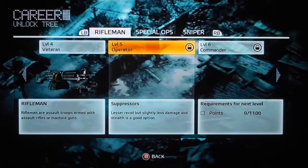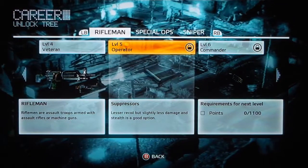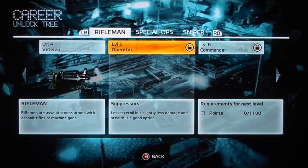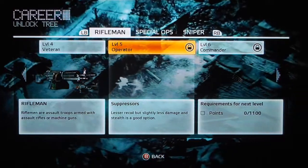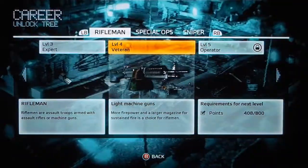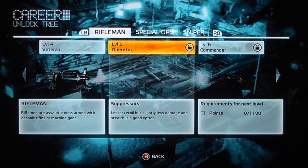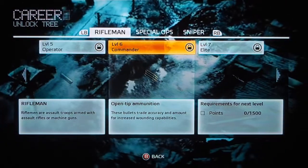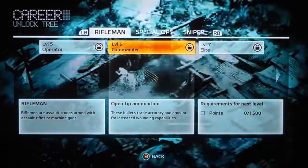If you see on the top right, it has a little lock — that means you haven't unlocked it yet. So the next thing to unlock is a suppressor: a silencer with lesser recoil but slightly less damage, and stealth is a good option. It gives you a description down below. It's faded out if you haven't unlocked it yet. Level five Rifleman is your suppressor. Level six Rifleman is your open-tip ammunition — the bullets increase damage and accuracy.